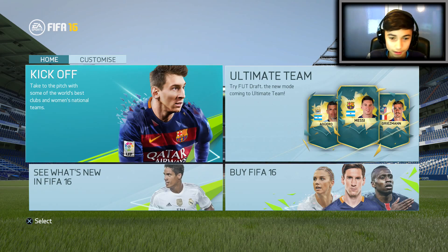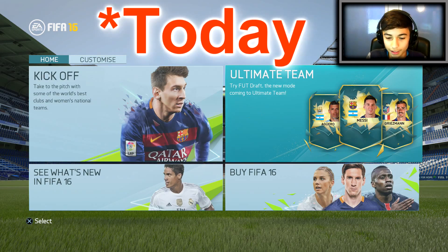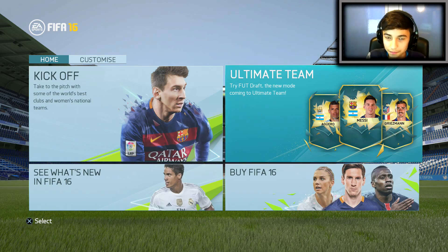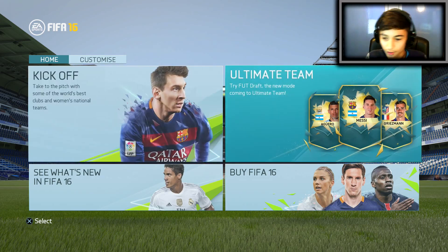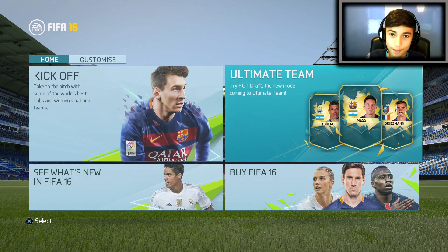Like everyone else I was sitting there waiting for FIFA 16 to come — it should be coming tomorrow hopefully — and I was thinking, what can I do to get into the FIFA 16 mood? Then I remembered I haven't actually played the demo at all. I could go and play a boring kickoff game, but instead we're going to try out the new FUT Draft mode. It's not going to be a standard FUT Draft though — I've got some numbers in a hat and whatever number I pull out, that's the player I have to choose. Let me go and get the hat ready.